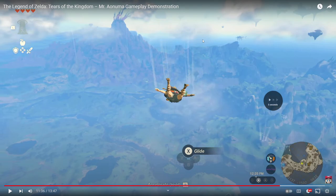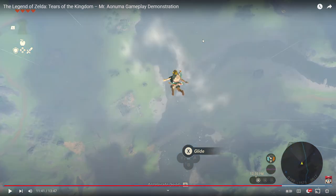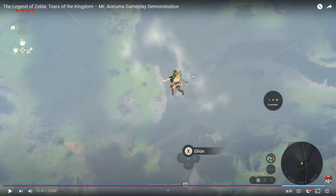It looks like there are a lot of islands. The view is incredible — this is just one part of the map, by the way. If I can identify this properly, we're near Lanayru — there's the river and the mountains. So this would be representing like a quarter of the map at most — what we're seeing here.